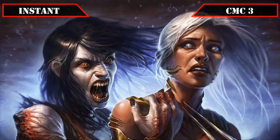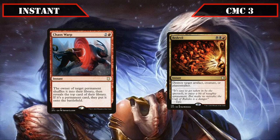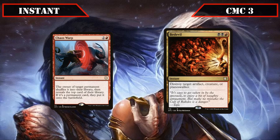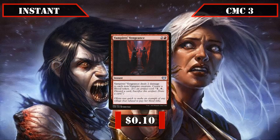Moving onto the CMC 3 slot, we have Chaos Warp and Bedevil. Chaos Warp shuffles target permanent back into its owner's deck, then has them reveal the top card and put it into play for free if it's a permanent — an incredibly efficient source of non-destruction-based removal. Bedevil destroys target artifact, creature, or planeswalker, making it another flexible removal option. We close out our instants with Vampire's Vengeance, which deals 2 damage to each non-vampire creature and creates a blood token — a good flash-speed tribal mini-wipe to clear the board of small creatures and tokens.